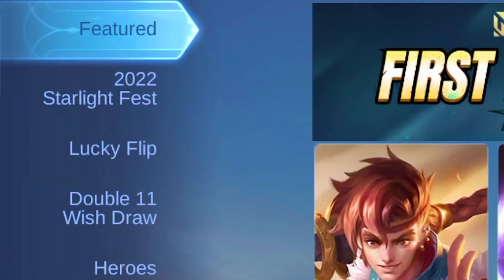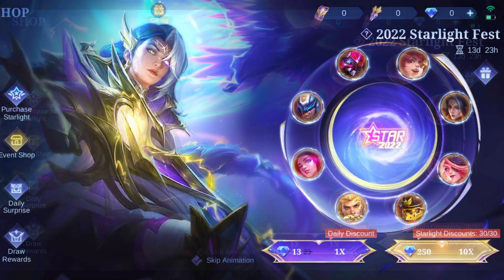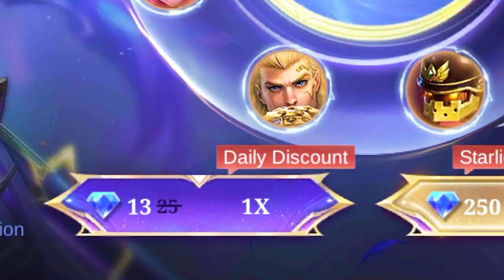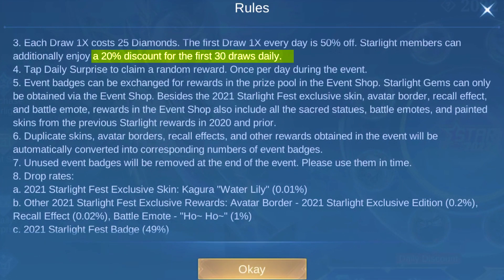You can access this event through Shop, then 2022 Starlight Fest, and this is what the event looks like. The single draw will cost 25 diamonds, and the first draw is discounted daily by 50%, making it 30 diamonds. The 10x draw will cost you 250 diamonds. Being a starlight event, starlight members get an additional discount of 20% for the first 30 draws daily.